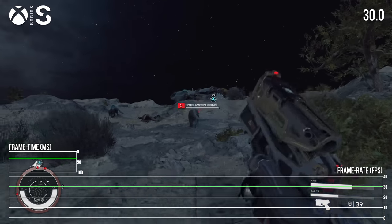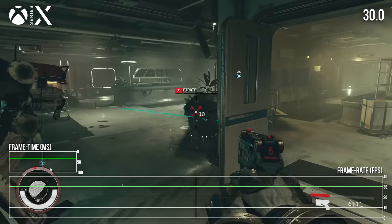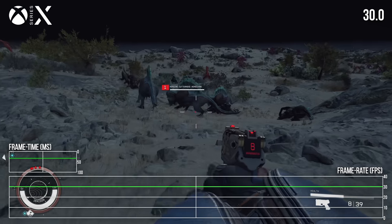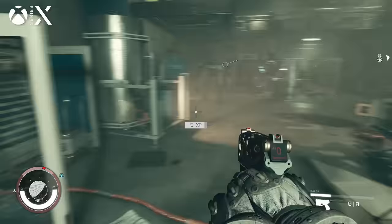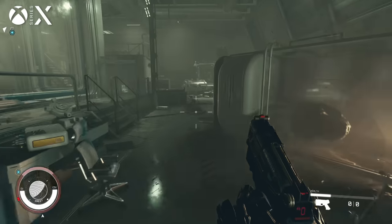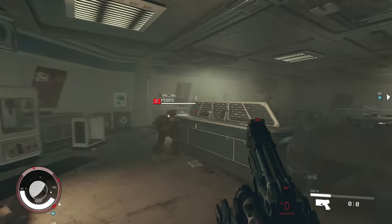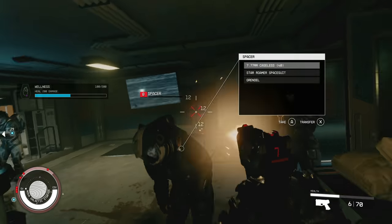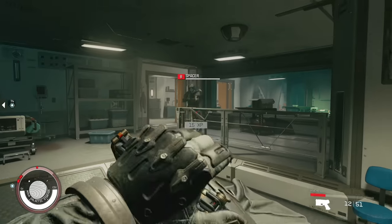That 30fps framerate target is probably going to earn a bit of ire from players, but given the complexity of the world as well as the CPU-heavy performance profile of the PC version, I think the 30fps target is totally understandable. The motion blur also helps to smooth out the 30fps update to some degree, and renders with a high sample count and no apparent artifacting. I do wish there was an option to lengthen the virtual shutter speed a bit for a more pronounced effect, as the blur tends to be a bit subtle at the moment. For those who don't like the effect, it can be turned off in the game's settings.